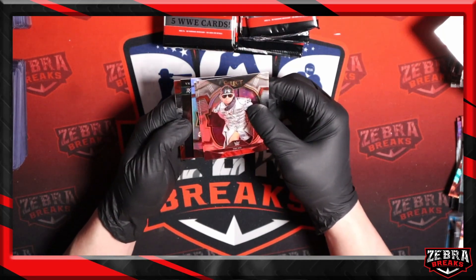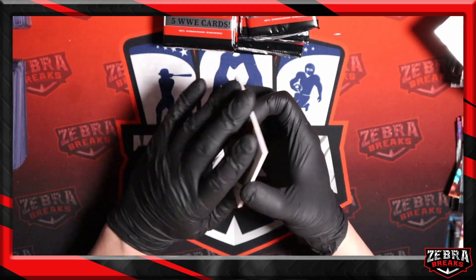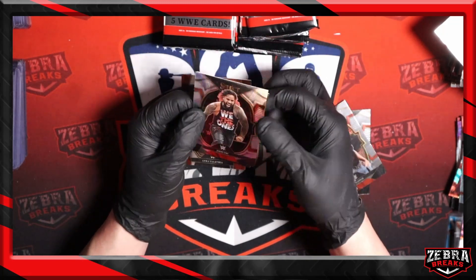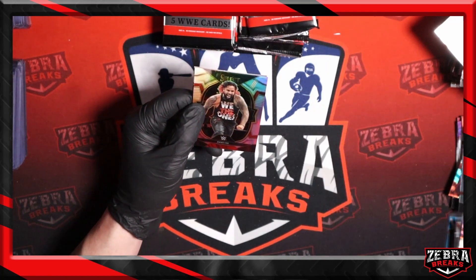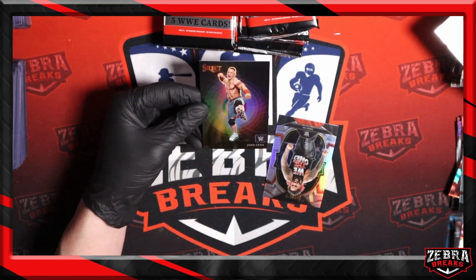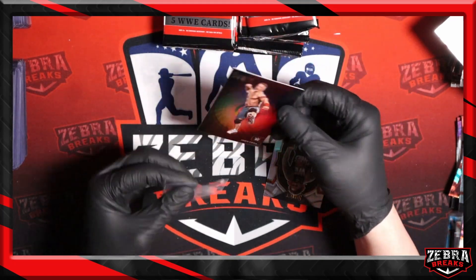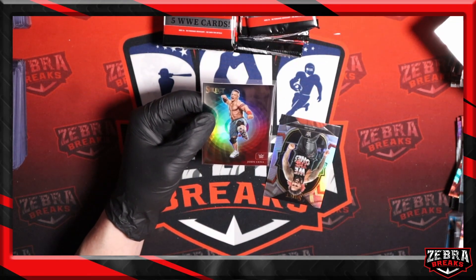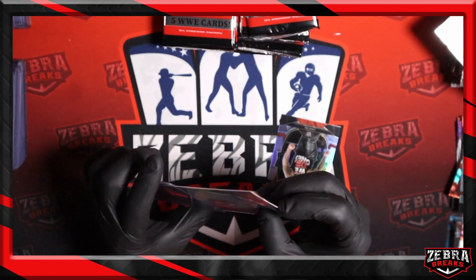Oh wait a minute — Miz concourse, Brock Lesnar, Jimmy Uso silver behind that. Move that — is this what I think it is? Behind Jimmy Uso — yes, yes, yes! John Cena color wheel! Boom! Yes! Exactly what I've been wanting. John Cena color wheel — big boy hit! Ha ha ha!